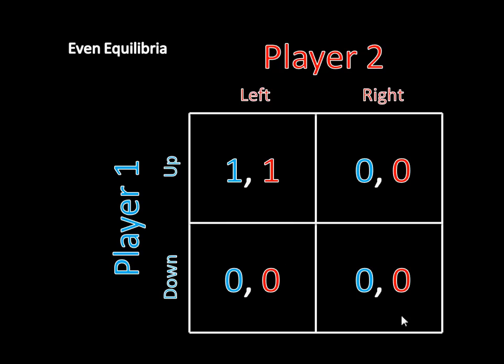Nevertheless, it is the case that if both of them are at down and right, neither one can profitably deviate. Player one can't switch to up because they'll still get zero, and player two can't switch from right to left because she'll still get zero.